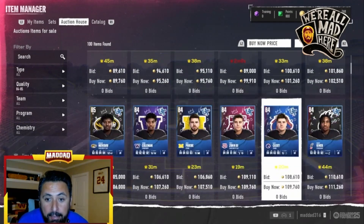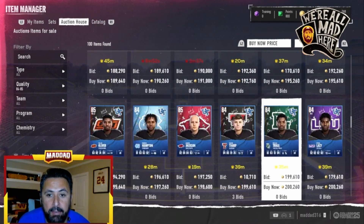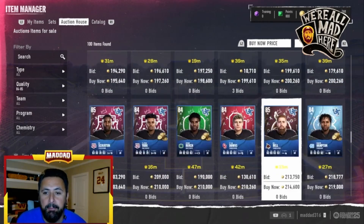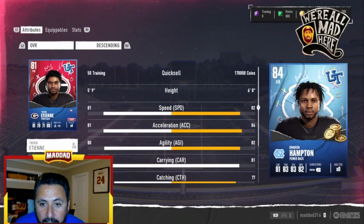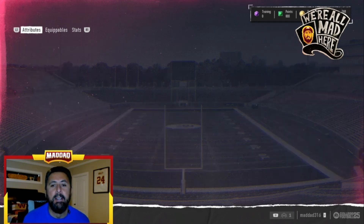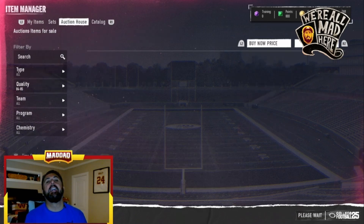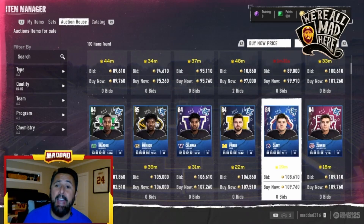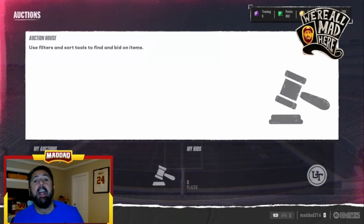You can do this for all of them — the 84s and 85s as well. The 84s quick sell for 170,000 coins, so you want to get them close to that value — that's about a 50,000 coin rental opportunity. I'd hold onto these platinums because they're probably going to go up. A lot of people don't have the game right now so the market is lower. As more people buy cards when the game drops on Friday, prices are going to go up, so you probably shouldn't sell a bunch of these platinums right now.